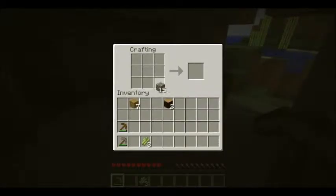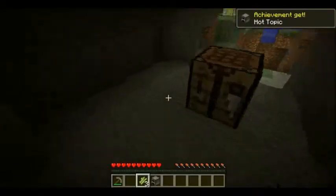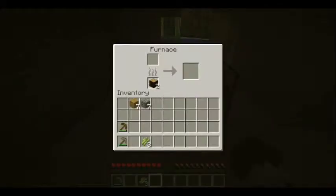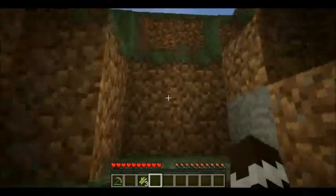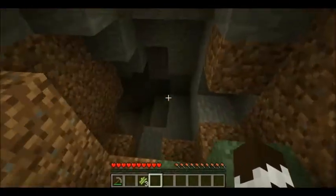Make a furnace, cook some wood. Cooking wood is actually good — it helps a lot. Wooden planks do one and a half items each as fuel, so you can get a lot from it.